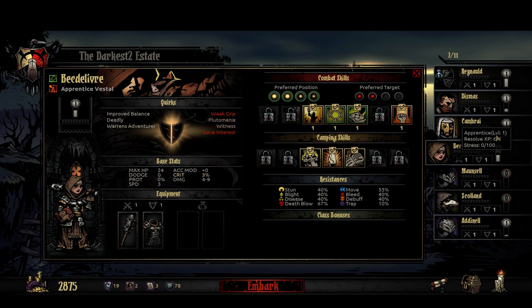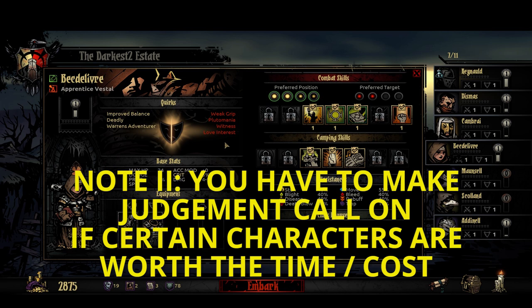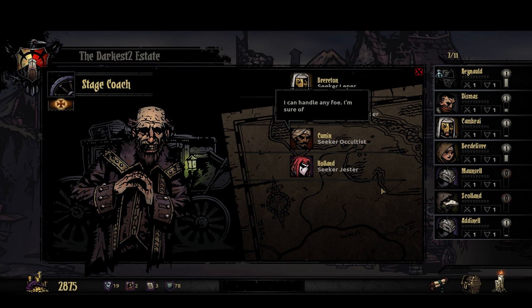Here's a character that's almost level 2, which would be really the only reason to think about keeping her. But she's got a lot of negatives. Weak Grip: minus three crit chance — she's a healer, so I don't know if that matters. Manic for money. Witness: after seeing troubled behavior, will not take part in prayer activity in town and will only visit the brothel for stress release. None of these are really that critical, I guess. She has Improved Balance, she's Deadly, and she's a Warrens Adventurer — plus 20% stress resist in the Warrens. I guess this is a wash. I'm stressing the fact that you just have to look at it and see: is the cost worth it both in time and expense, when you could just recruit another person and start fresh?